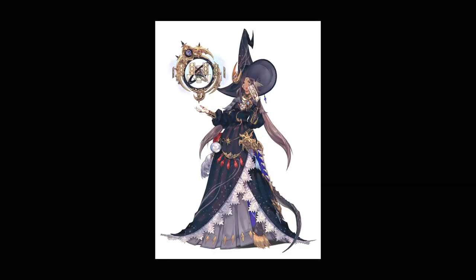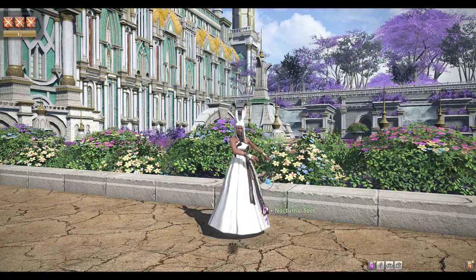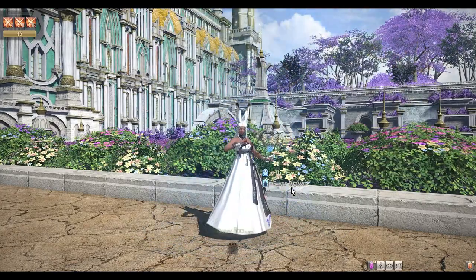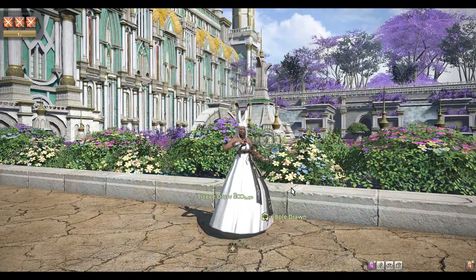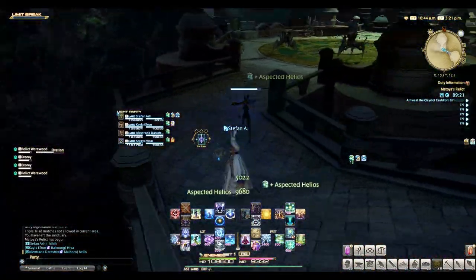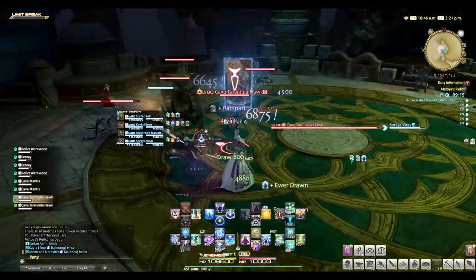Astrologian — unlocks at the beginning of Heavensward but starts at level 30, with damage buffs and regen/shield. Astrologian is not as beginner-friendly as the other healing classes — it's fast-paced healing with a lot of cooldowns to manage. In the beginning you have access to Diurnal Sect which puts regen on your abilities, and later you unlock Nocturnal Sect which is your shield, basically mashing White Mage and Scholar abilities together. Job-specific skills are damage buff skills for the party, focusing on drawing cards to place damage buffs on your party every 30 seconds on top of managing healing. If you like fast-paced healing and a lot to manage, Astrologian is for you.